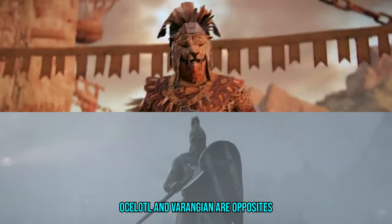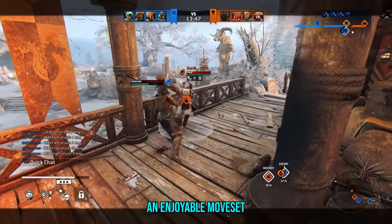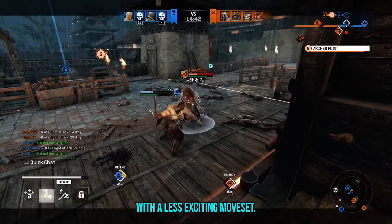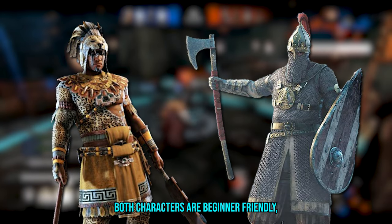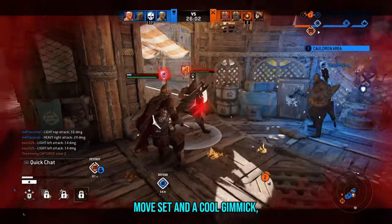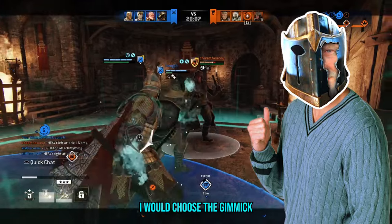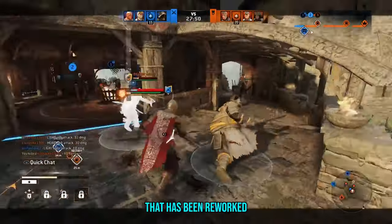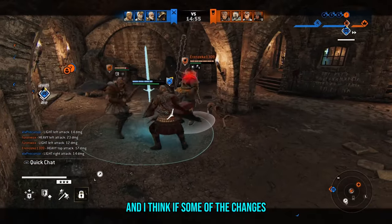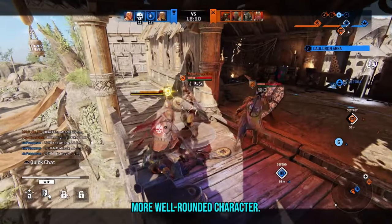Let me explain. Ocelotl and Varangian are opposites in terms of their design. Ocelotl lacks a gimmick but boasts an enjoyable moveset, while Varangian features a cool gimmick but falls short with a less exciting moveset. Both characters are beginner-friendly, but Varangian seems to have a higher skill ceiling. In an ideal world, I would like to have an interesting moveset and a cool gimmick — but that's not the world we live in. And if I had to pick one, I would choose the gimmick. She's reminiscent of an old For Honor hero that has been reworked into the current meta, but she's not quite there yet. I think if some of the changes I suggested throughout the video were implemented, VG would become a much more well-rounded character.